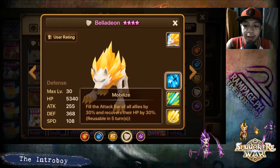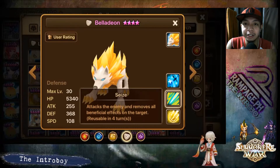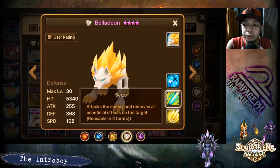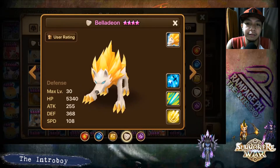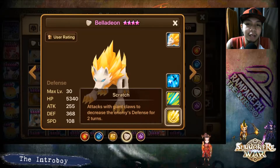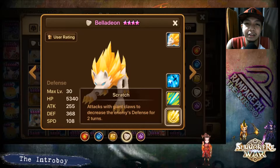His second skill removes all beneficial effects on the target — it's not 100% chance but it's a good tool to have on your healer. His first skill breaks the armor of the enemy. Ideally you want to make him tanky and speedy, on Violent/Nemesis — great for free-to-play players.